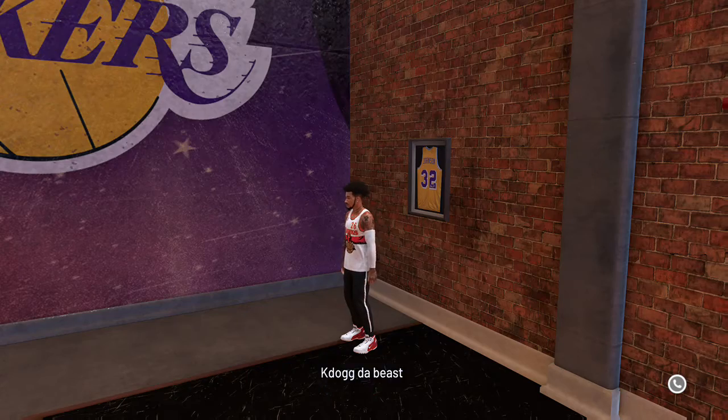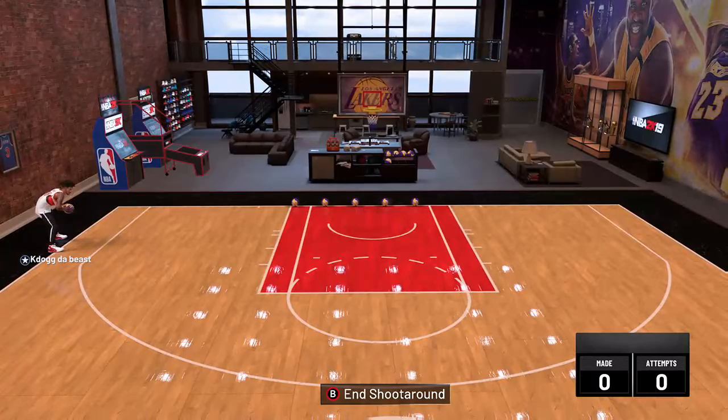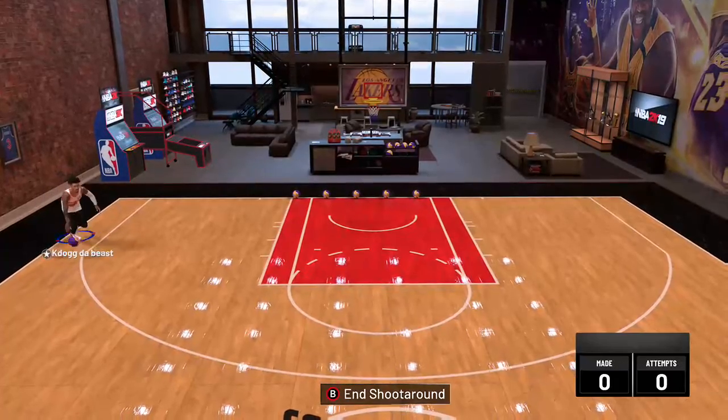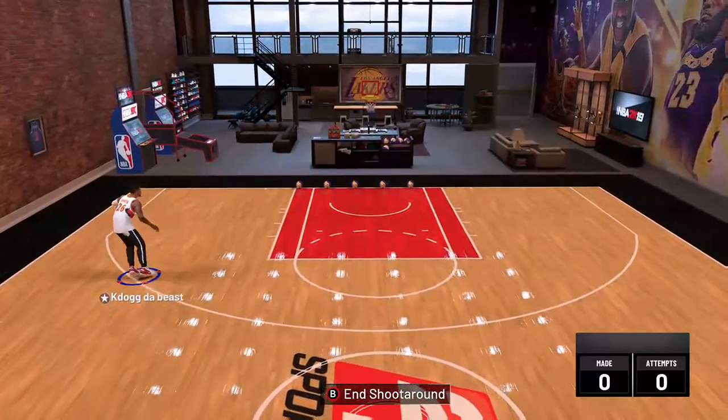Let me show y'all what y'all be doing, especially in the park. Because in MyCareer you can really hit this move a lot, but in the park people guard you — especially a lockdown or a playmaker. Playmakers are really too overpowered this year, they play real fast. But I'm gonna show y'all the move that y'all be doing wrong.